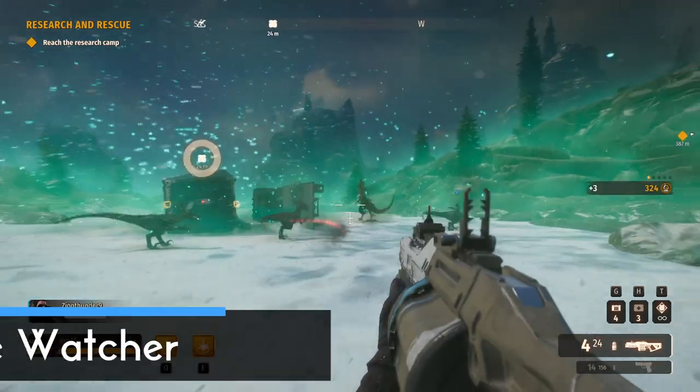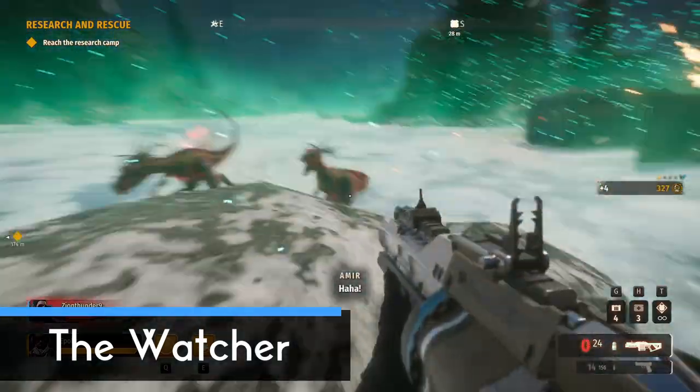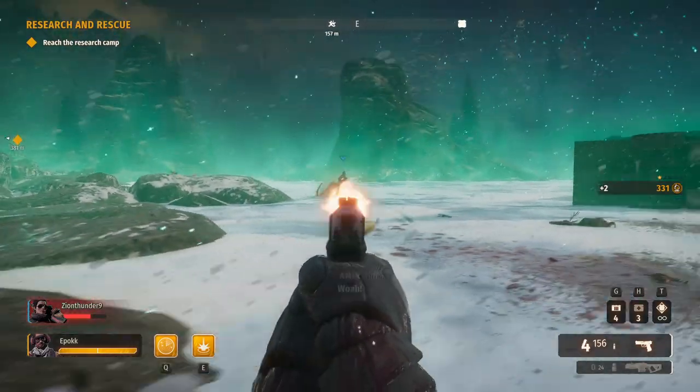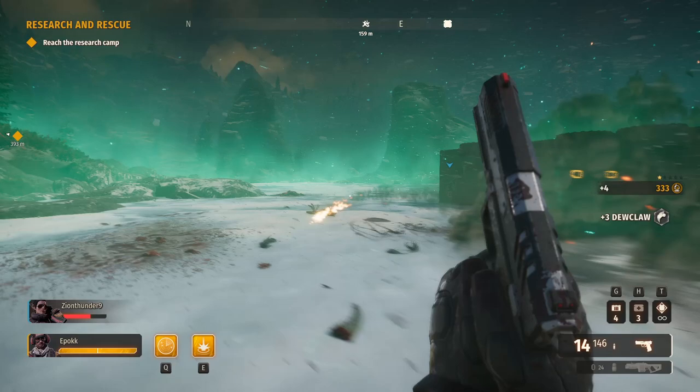When you encounter a large looking raptor called the Watcher, kill him as quickly as possible. If you don't, he'll summon even more of his friends to come fight you. Luckily when one has spotted you, your character will say something like 'a Watcher is close by' and that way you know what you're looking for.